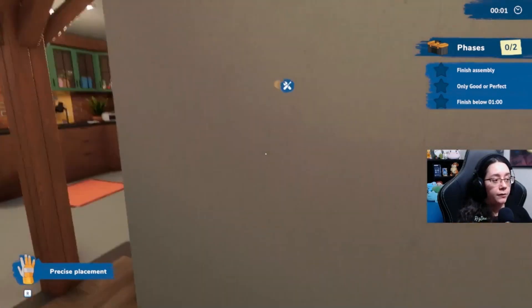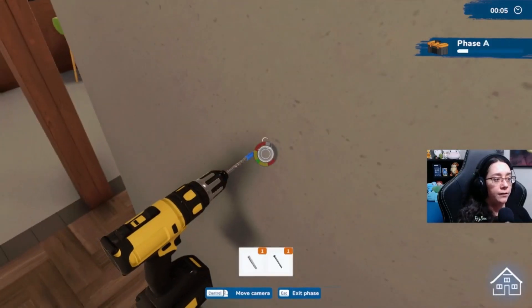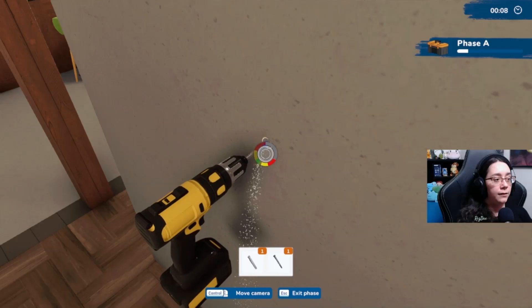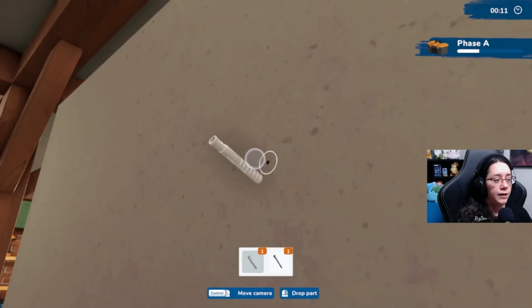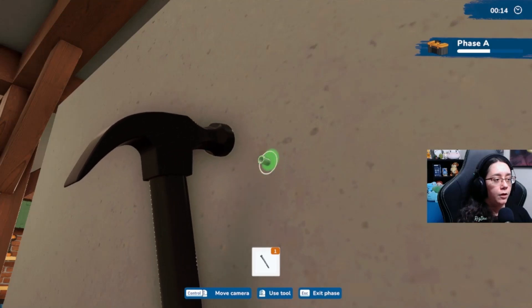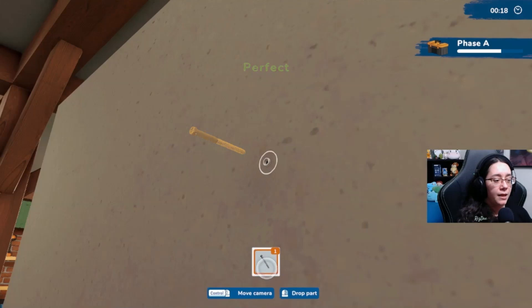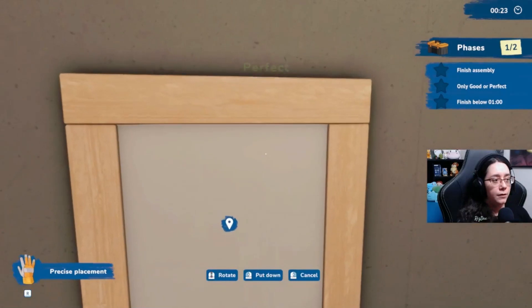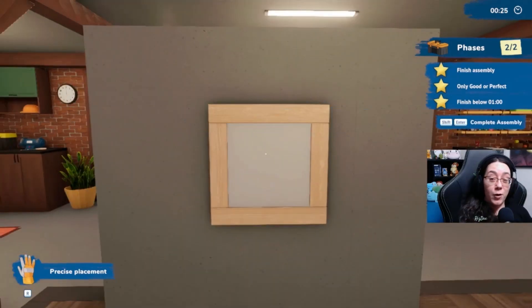Here's a box. Phase A, step one of six. Let's see about this. This is going to be a little tricky — it moves around. Is that it? Probably appropriately, the first assembly is very, very easy.